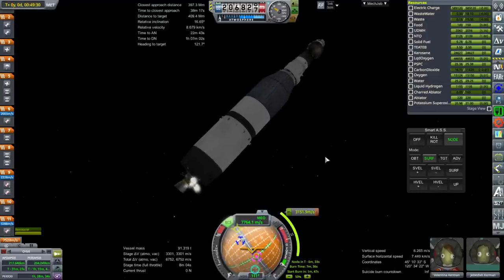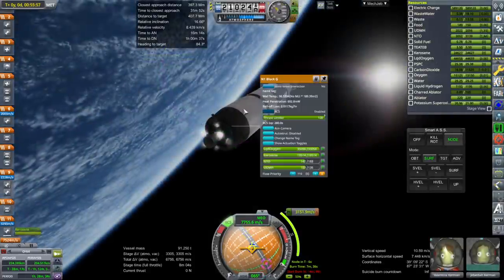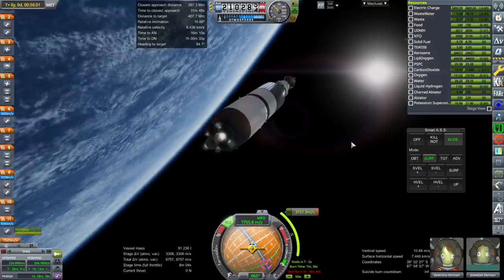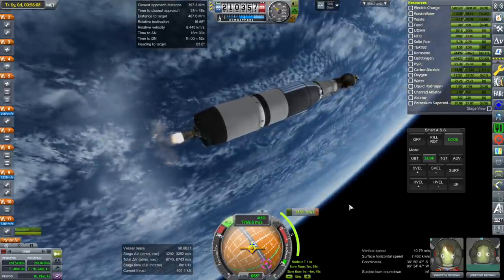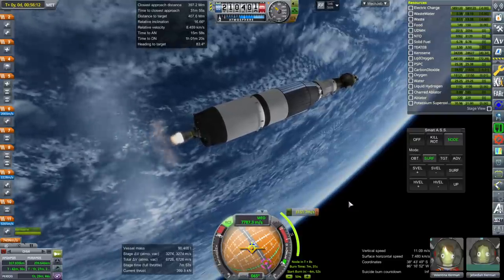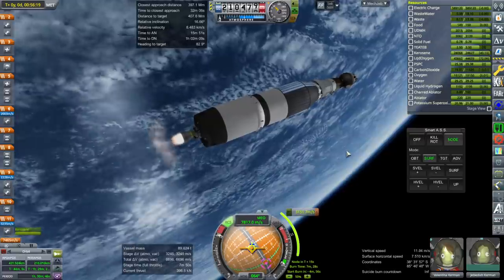As long as SmartASS knows where the node is — we want the node, and we want to ignore the start-burn thing; we want the node so we won't be too early. There's ample RCS on this thing. Ignition. It's not counting down. The ample RCS will help out. We had 3,300 to begin with — this means we should have about 148-149 left by the end.